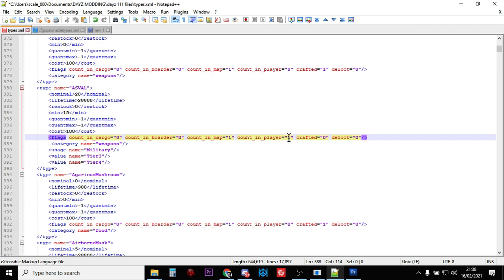If you also get rid of counting_player and turn that to zero, then on your server there should be 20 AS VAL weapons and they'll start restocking when that number goes down to 15. They're only ever counted on the map — so that's when they're sitting on the floor ready to be picked up. As soon as someone picks one up, puts it in their backpack, barrel, or tent, it doesn't count that and it'll spawn another one in.